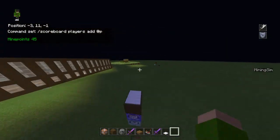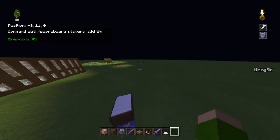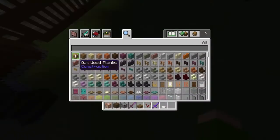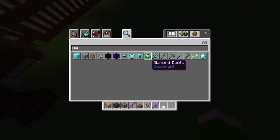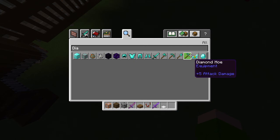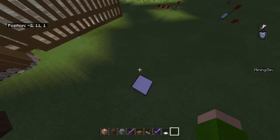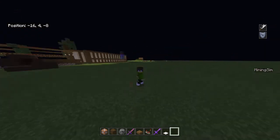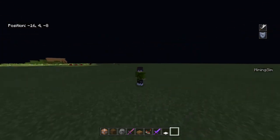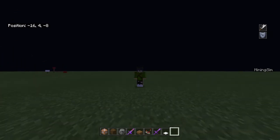It won't show that I have money because it's not on the sidebar, it's underneath my name. But if I got diamonds it would clear them. And that's the converters — I hope you liked the video and I'll see you in the next one.